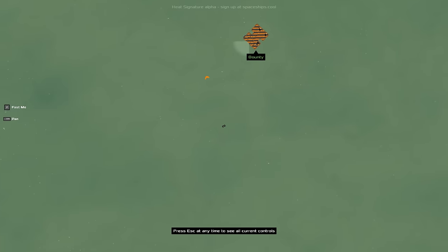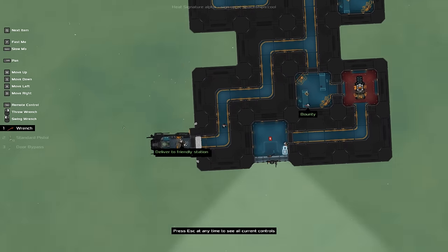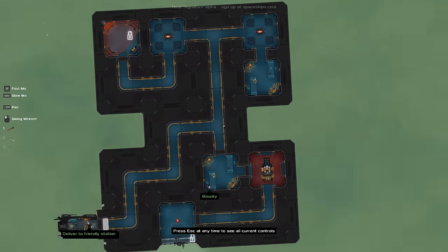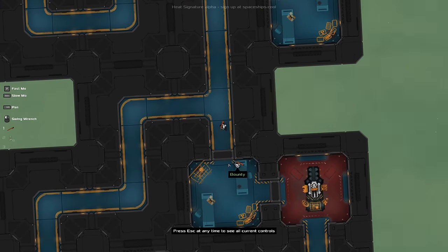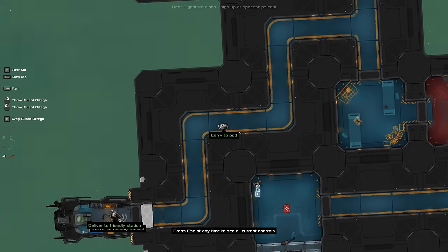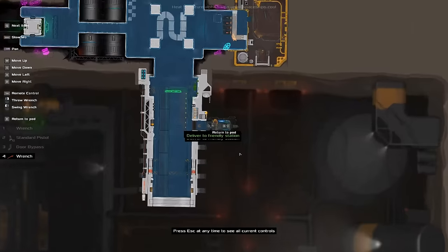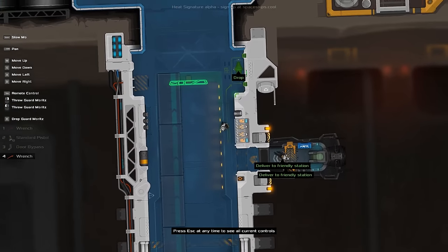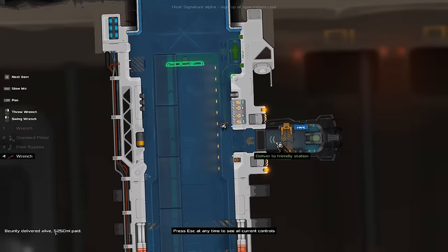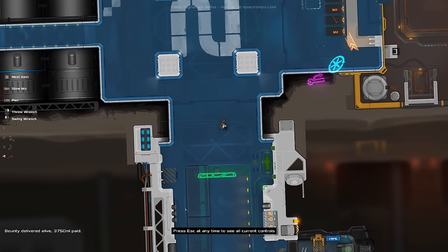We're going to wait, come around — gotcha. So sneaky — just jump in, grab them and run. Let's go to our home base before we die. Pick up — let's drop you off. 4,500. I like how delivering an agent — the bounty — rescuing an agent is still like dropping off a dead guy. Bounty alive — nice.